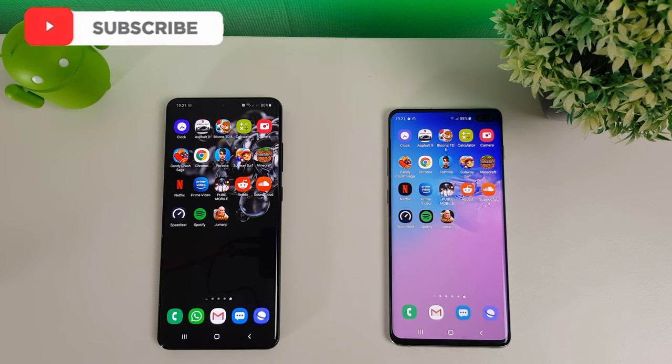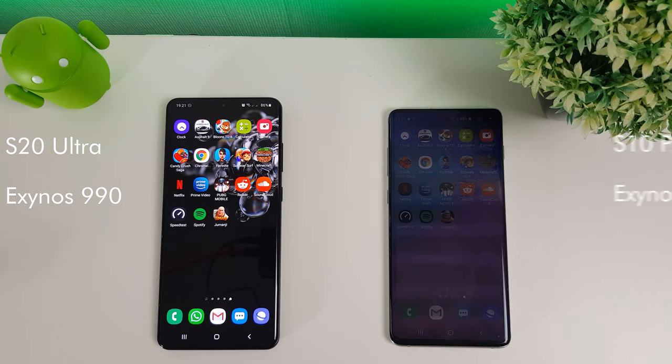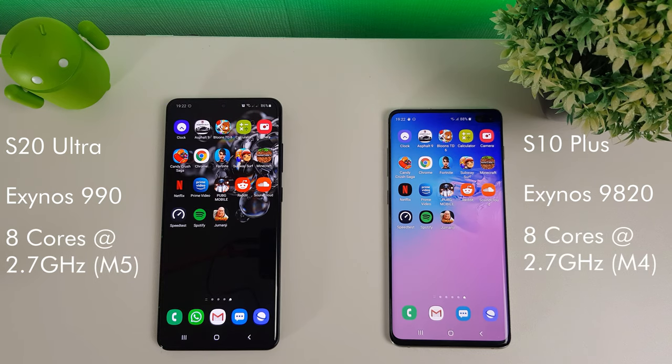Hi guys, it's John from Android Addicts with a speed test comparison between the Galaxy S20 Ultra and the Galaxy S10 Plus. On the left we have the S20 Ultra with the Exynos 990 CPU, and on the right we have the Galaxy S10 Plus with the Exynos 9820. Both of these are 8-core CPUs running at 2.73 GHz.